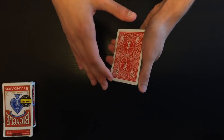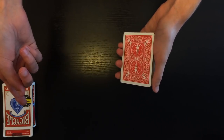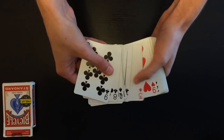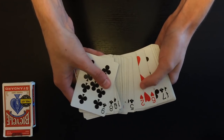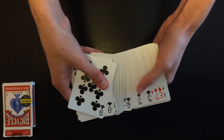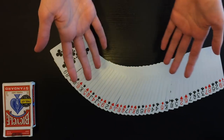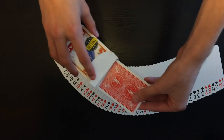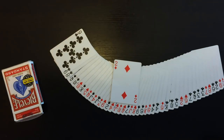You saw me just lose your card in the middle, but before we did anything we already found your card in the box. If you go through all the cards here — literally every single card — your two of diamonds is not there. It's actually a two of hearts, not your card. Even though you just saw me put your card in the middle of the deck, it's not there because of the time paradox — we had already found it before the trick even started.